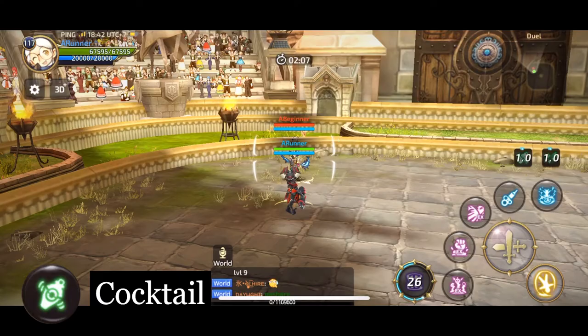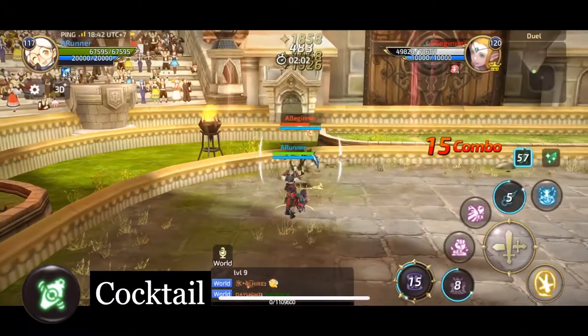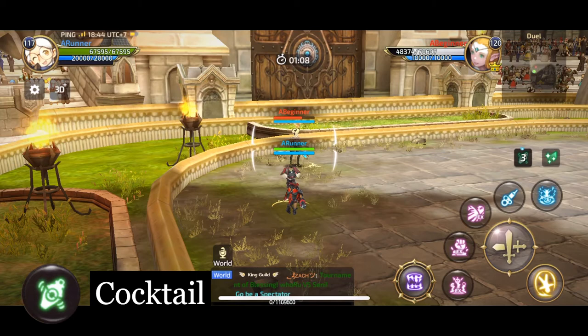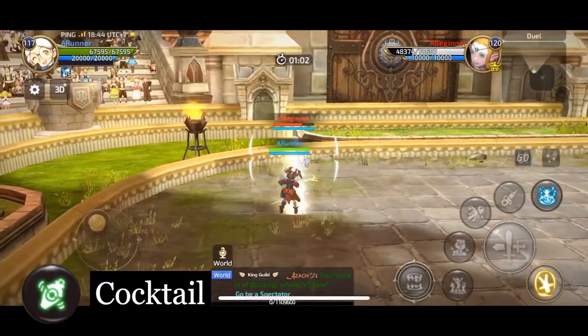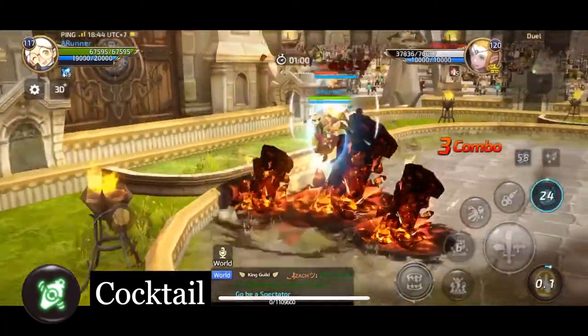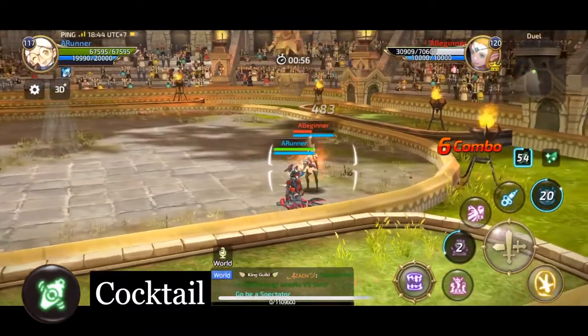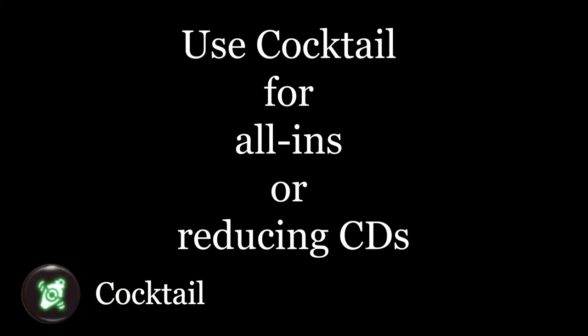Cocktail is the first buff. Very simply, you drink a cocktail, gaining cooldown reduction of 30% as well as 15% bonus damage for 15 seconds. This skill can be dodge cancelled, which means you can sneak in extra damage via Gas Concentrator mid combo. The only real use of this skill is to boost your damage in all-ins or speed up key cooldowns in your combo. It isn't anything too special otherwise.